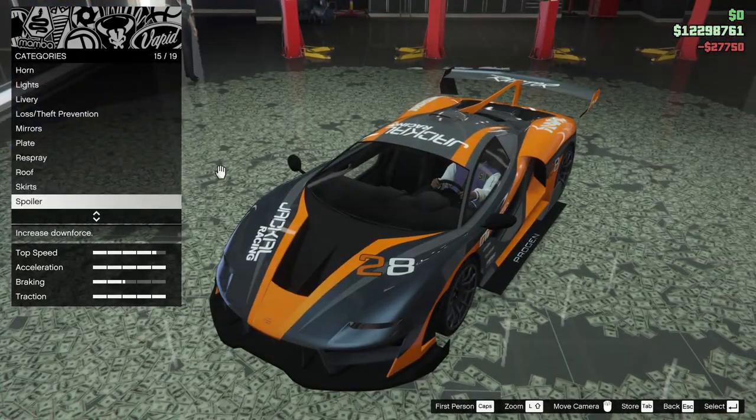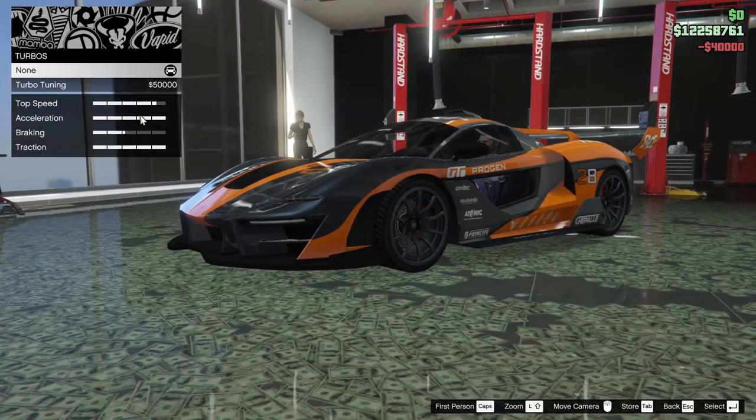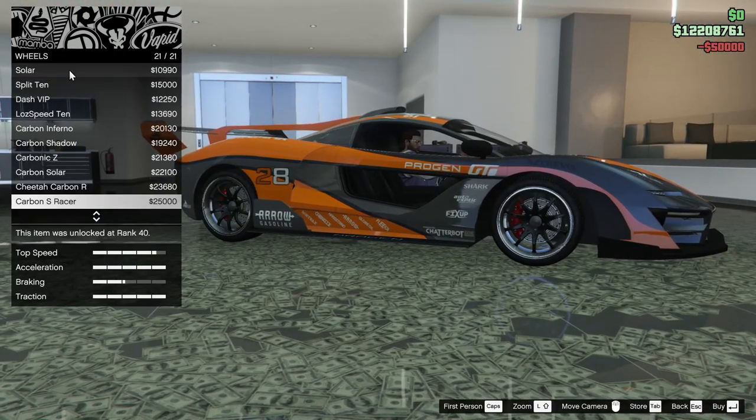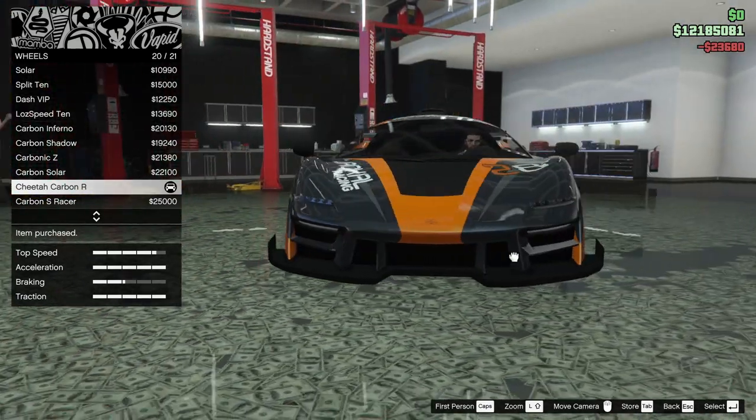We're going to go for the primary aggressive spoiler — the secondary has a little piece taken off, so we're going for primary aggressive. That looks super good. Next up, transmission — going all the way up on that — and the turbo. For the wheels we're going to go for some high ends.